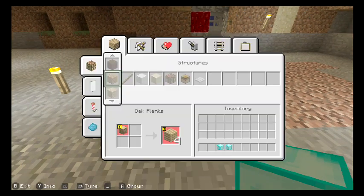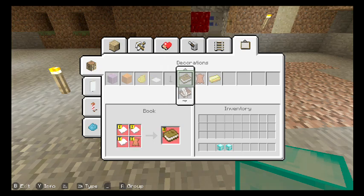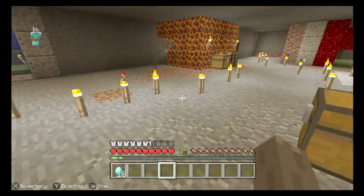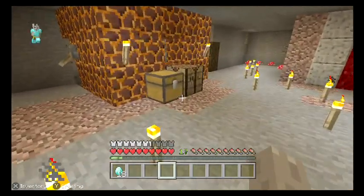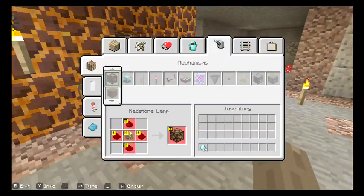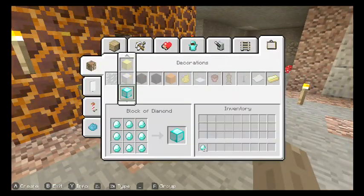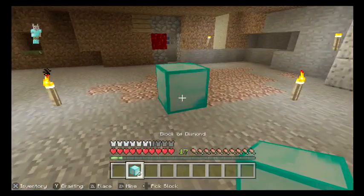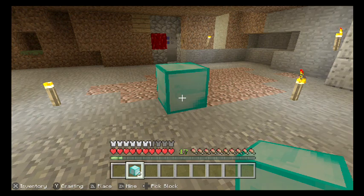and the pick block at the same time. And you now have three diamonds. You can do this with so many blocks — you can do it with woods.